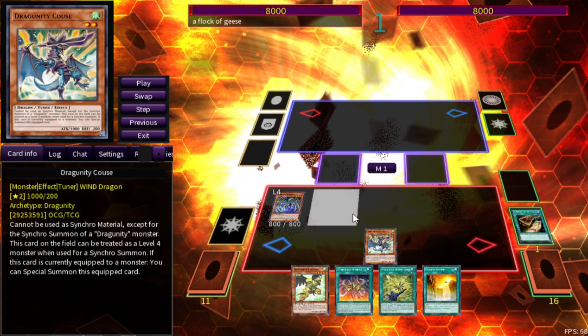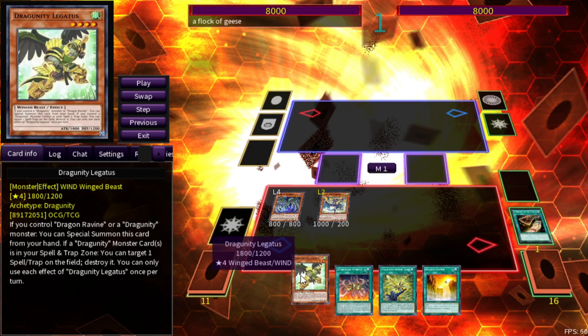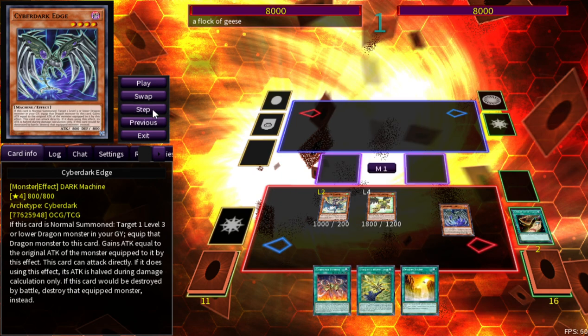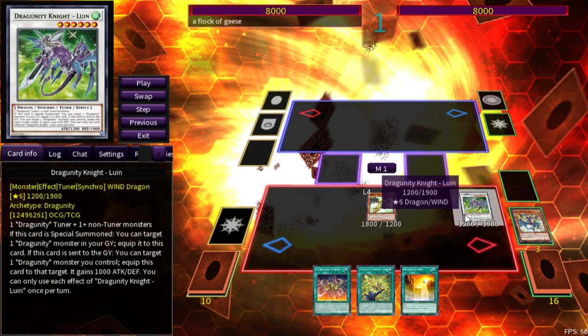We equip a Dragunity — it doesn't have to be a Cyber Dark monster. Coo's: if it's currently equipped to a monster, special summon it. It's also a level 2 tuner, which can only be used for Synchro materials or Dragunity — but as you'll see, that really doesn't matter. Now we can activate the effect of Legatus: if you control a dragon-type or Dragunity monster, it's a free special summon from the hand — once per turn, but we only need it once.